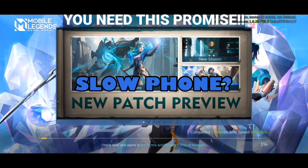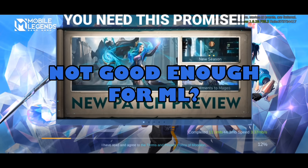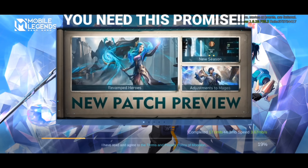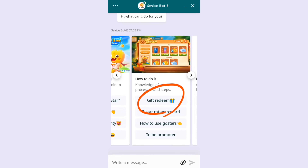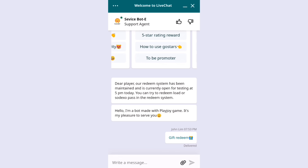Hi guys, are your phones slow? Is it not good enough to fully enjoy playing Mobile Legends? I know how to solve this problem. You can play Tongit Go to redeem a new smartphone. Just go to the redemption page and enter the gift rewards page. Here, there are Apple products and smartphones — a lot to choose from, such as iPhone, Huawei, and Vivo.